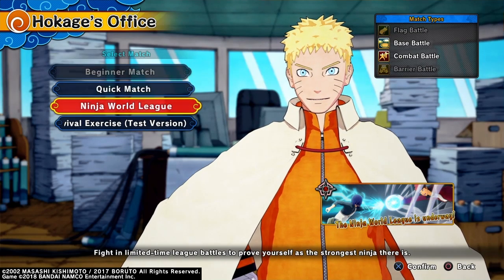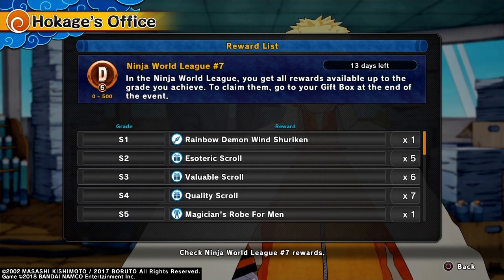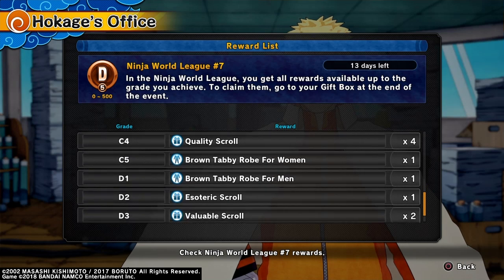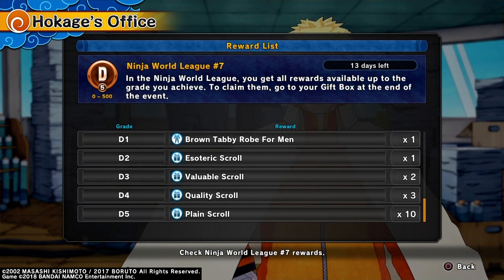But yeah, on top of that, if you go to Ninja World League and you go to Reward List, there's a lot more items to get. There are four sets of outfits to get, and then the scrolls. But now you have to get to each rank to get to this stuff.